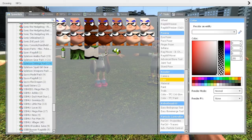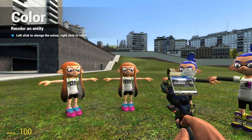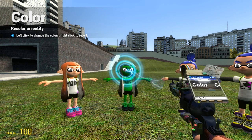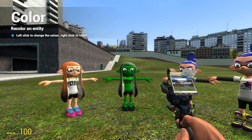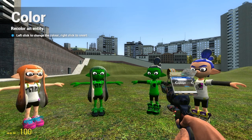Now what happens if you use the colour tool — I'm just going to put some random colour, I'm going to pick green. Now what happens if you press it on here? Oh my god, it's a mutant inkling! Oh my god, I have more mutant inklings. How do you colour them properly?